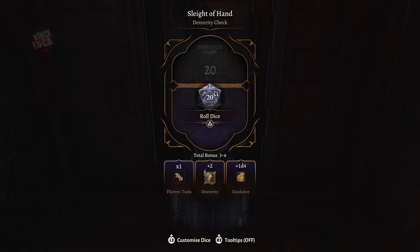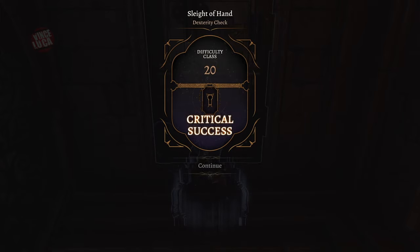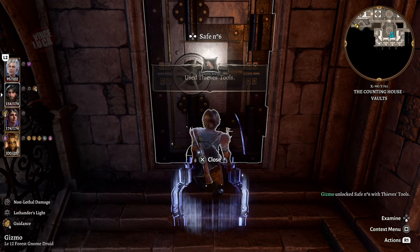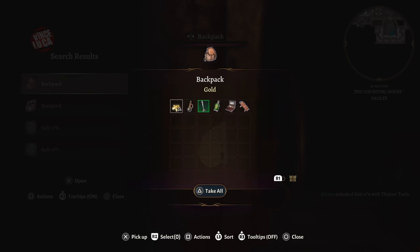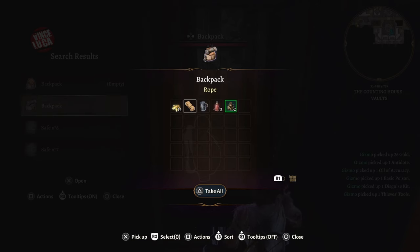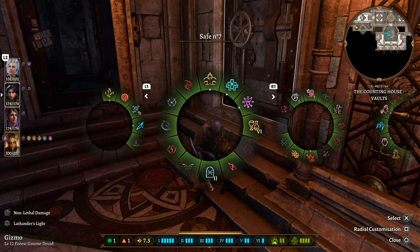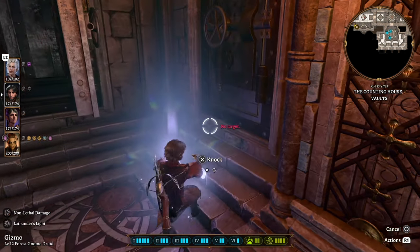If your character isn't great at lockpicking, just buy a bunch of lockpicks before coming here. Safe number six has two backpacks with a few things inside — basically traveler's stuff left behind. Not an amazing safe to open.